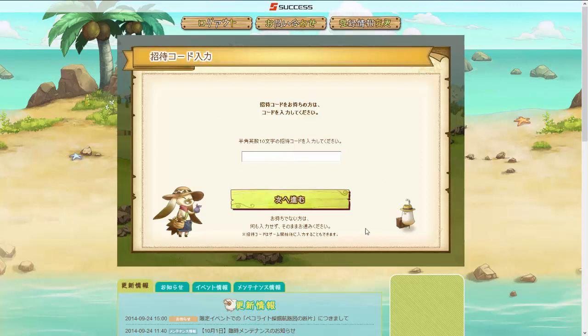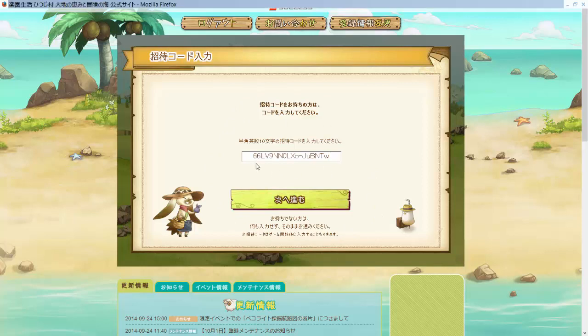This screen here asks you if you have a referral code. If you have another friend that plays and you haven't started yet, ask them for your referral code. If you want to use mine, it's 6-6-L-V-9-N-N-0 — I'll put it in the description. You can copy and paste it directly into the game. If you don't have a referral code, you can click here — it's not required to enter. Just click this button whether you've entered one or not.